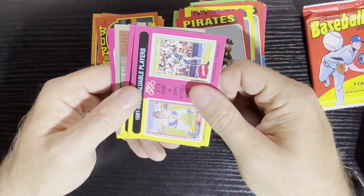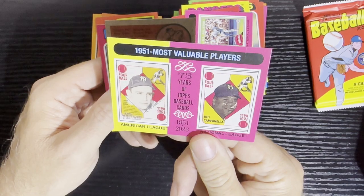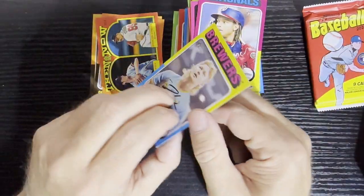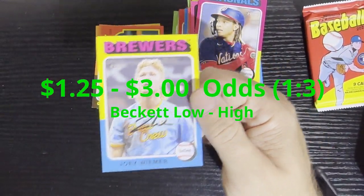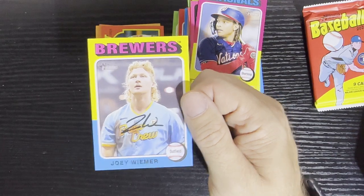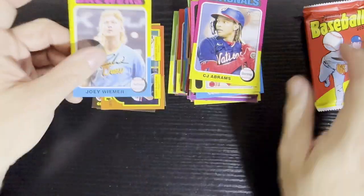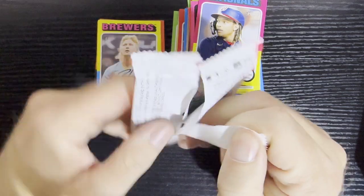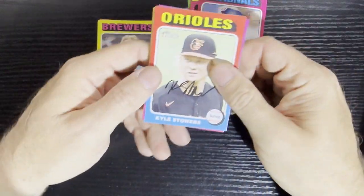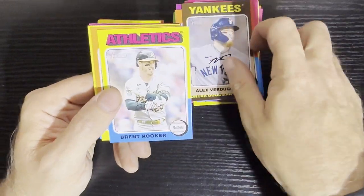There's Shohei Ohtani — home run leaders from 2023 — and Matt Olson of the Braves. There's Josh Young of the Rangers. We got MVP cards — a staple from '75 — from 1951, Most Valuable Players. And we're gonna get our short print cards. We're getting the short prints out of here, which I'm not minding one bit. There's Joey Wiemer from the Brew Crew, Milwaukee Brewers. Number 56 — so we got our three short print cards. That's what I'm looking for.